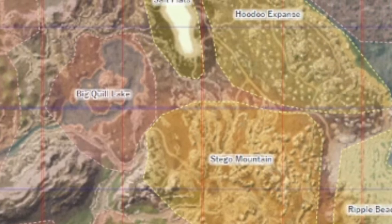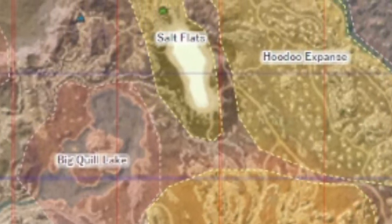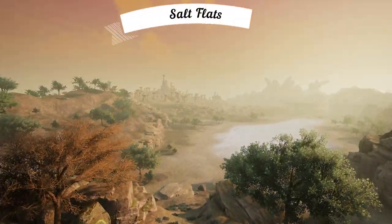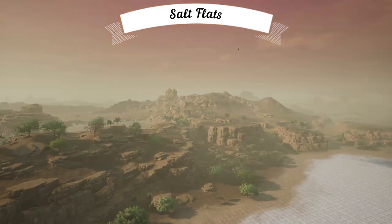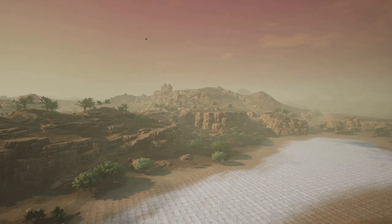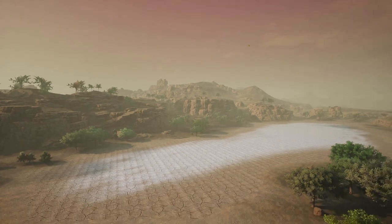North of Big Quill Lake, we have what may actually be the driest area here in Gondwa — the Salt Flats. This area is small overall, but it's big enough to be home to this area's waypoint as well. It's really cool to see the large expansive salt flats in Gondwa — it's really neat to see different biomes included here.